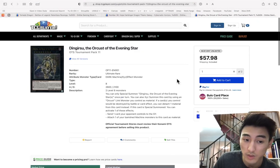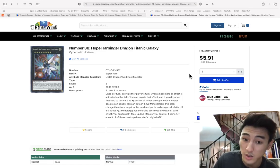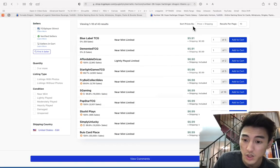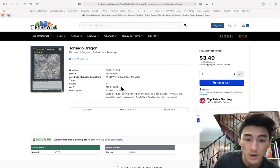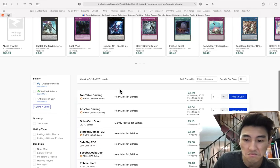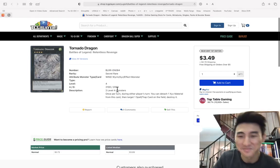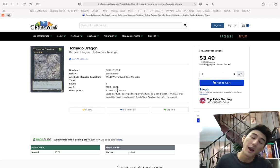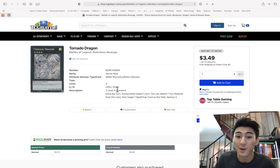Dingirsus ultimate rare — get these now, they will get bought out. The card looks amazing too. Hope Harbinger hasn't moved at seven bucks. Tornado Dragon — just throwing that out there. That concludes this market watch. If you want me to cover any cards, let me know in the comments. Let me know what you think is a good buy and I'll look into it. Thank you guys, see you next time.